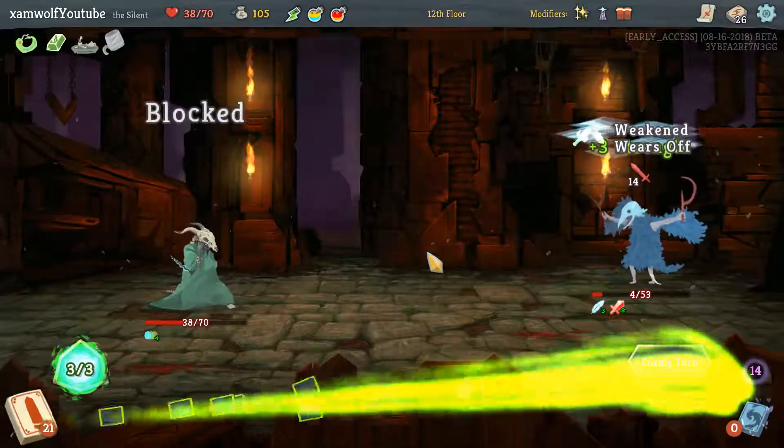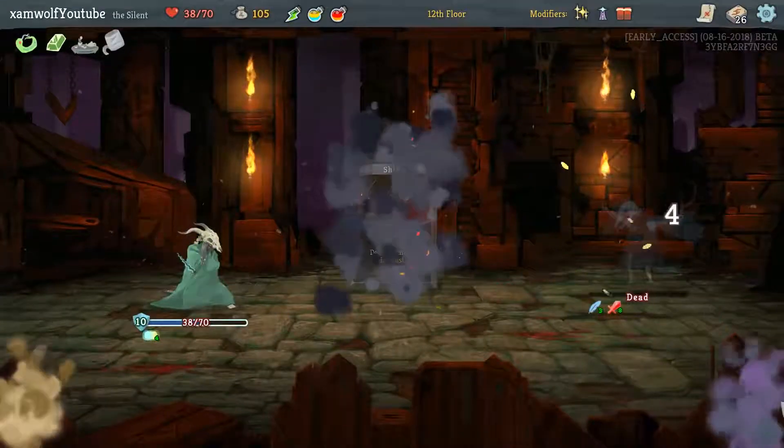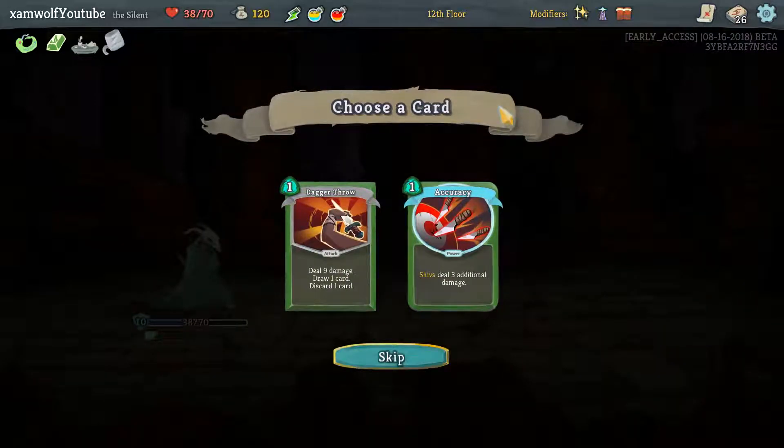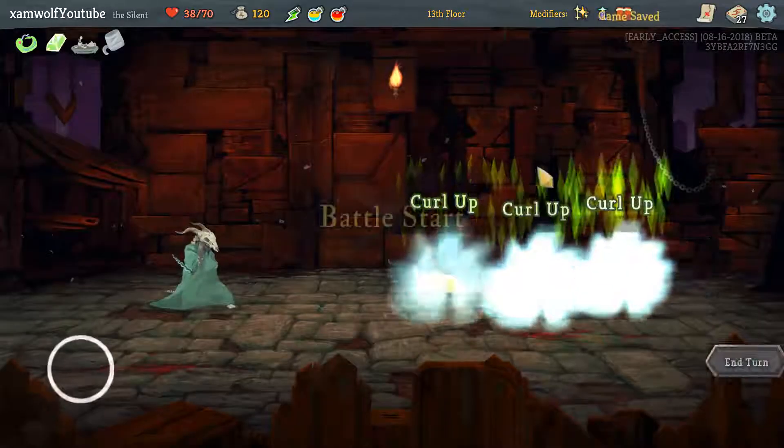I could have used Grand Finale there! In my mind I'm always like, Grand Finale doesn't do anything. Let's ignore that one. So bad. Dagger Throw — Dagger Throw is also 3 block with a Tough Bandage. That's pretty cool.